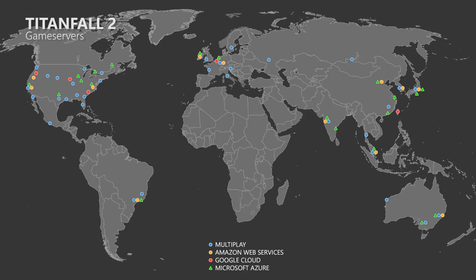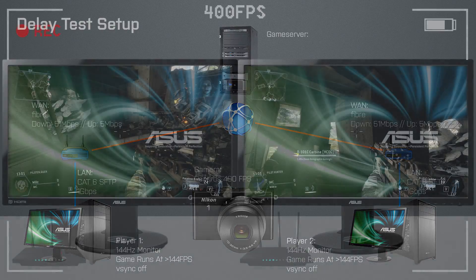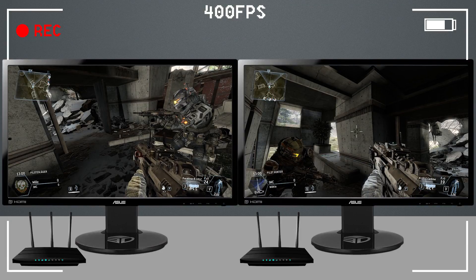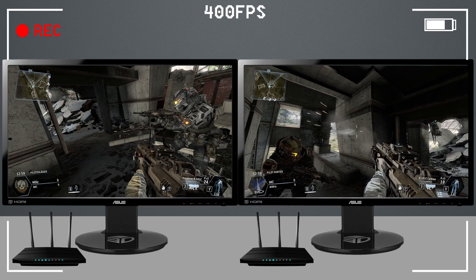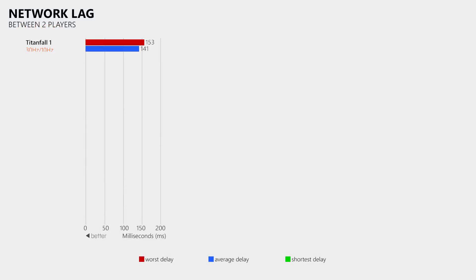So thanks to the higher tick and update rates, players will have less lag in Titanfall 2. But how much lag is there in Titanfall 1? To find out we need a high-speed camera able to record at 400 frames per second, and two PCs each with a 144Hz gaming monitor and separate internet connections. For the delay test I point the camera at both monitors, counting the frames between when I see the player fire on one monitor and when the gun fire appears on the other player's monitor. After 40 tests, the longest delay measured was 153ms, the average was 141ms, and the lowest was 130ms, when both players had a ping of 24ms to the game server.